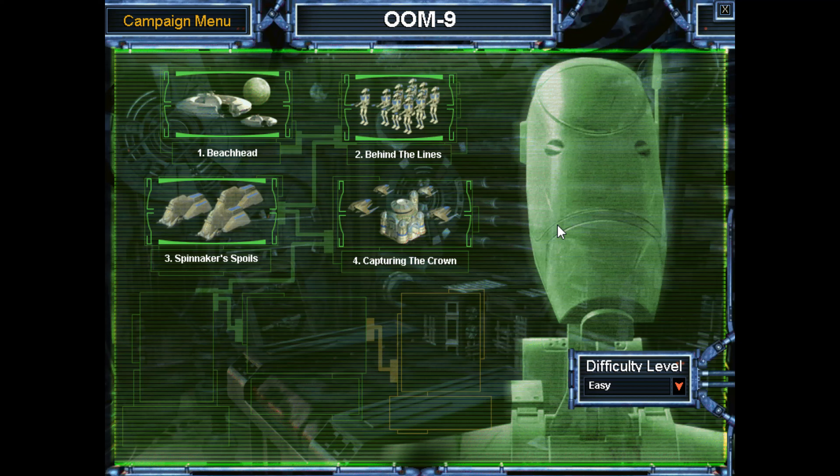Hello everyone, my name is Master Steve, and welcome back to some more Star Wars Galactic Battlegrounds. In this episode, we'll be doing the fourth mission of the Oom-9 campaign, Capturing the Crown. Let's go ahead and hop right into it, and I'll let the opening cutscene play as usual.